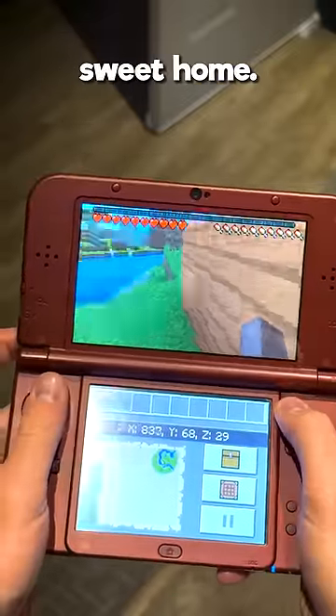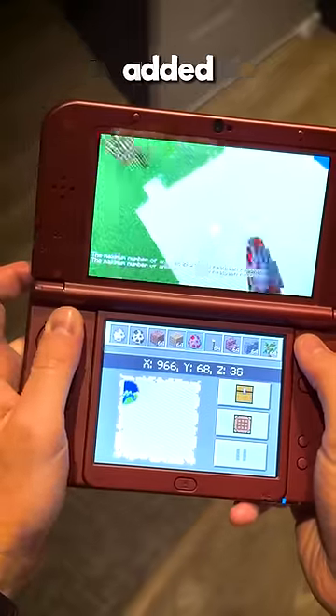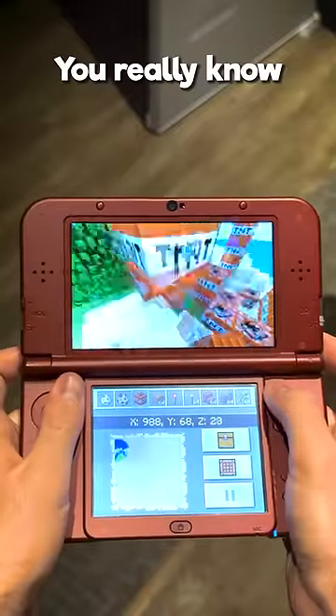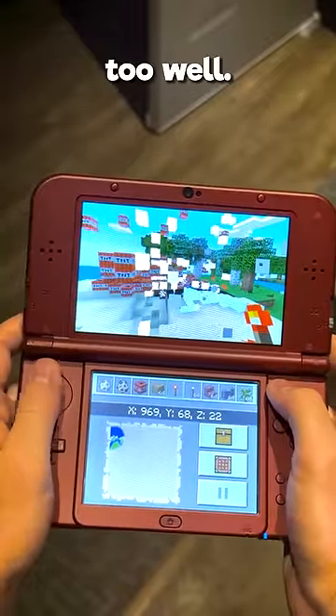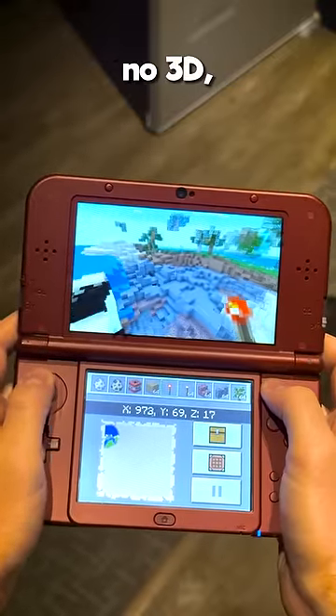And boom, home sweet home. Now let's jump into creative. This is where you can start to see the limits of the 3DS. I've already added the maximum amount of animals into my world. And of course we have to try the good old TNT test. You really know the power of your system if it can handle a bit of TNT. And yeah, this one didn't do too well. This is also a good time to mention it doesn't play in 3D — yeah, no 3D.